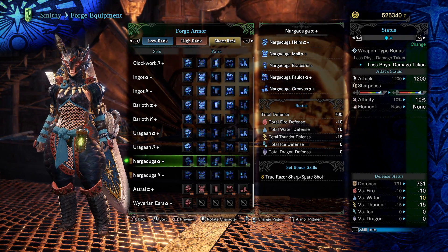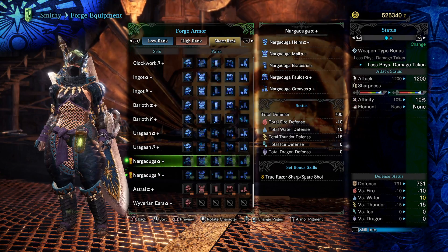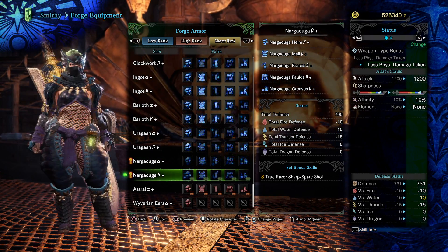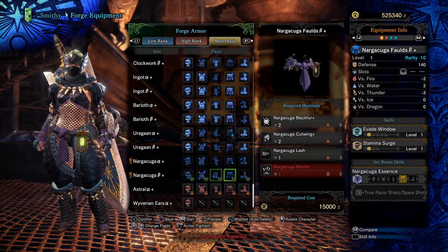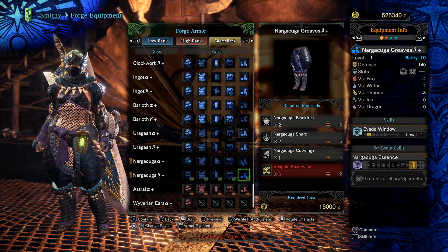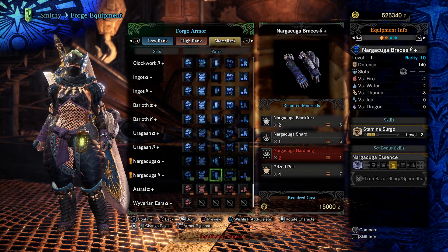Overall, if you're looking to build an evasion-based set, the Nargacuga pieces aren't too bad. You could build a full set and take advantage of its set bonus for something like Dual Blades or Longsword — weapons that benefit from sharpness degradation. It could also be functional for Insect Glaive. The beta set looks pretty similar, but the headpiece is different and some of the colored sections are a little bit different. Like all the others we've seen, the beta set has pared down skills but more customization slots. There's the mantle on the waist piece.